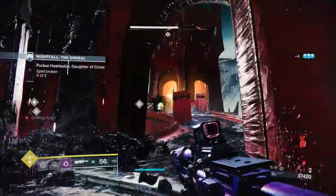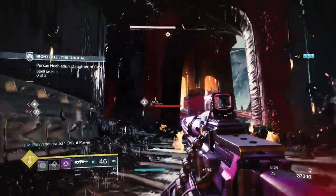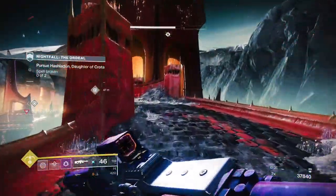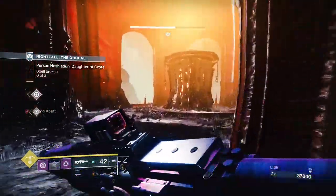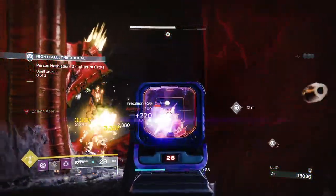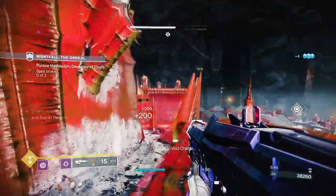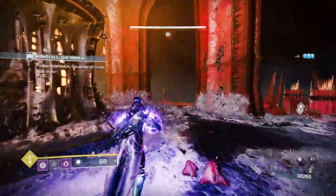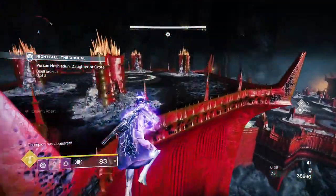I pull back, since these Acolytes like to throw fire at me. Once I do, I can proceed to pick up the Orb Charge and then drop it halfway so I can make the Barrier Champions spawn. This Nightfall is going to be pretty slow and pretty long — it's always been long since the beginning. I remember when I did this solo run the first time, it took me forever and was a bit of a struggle.